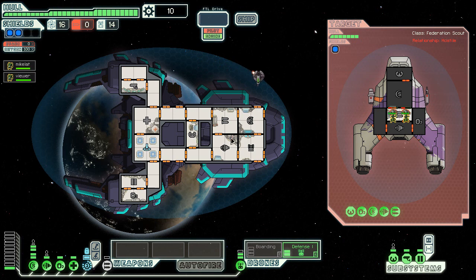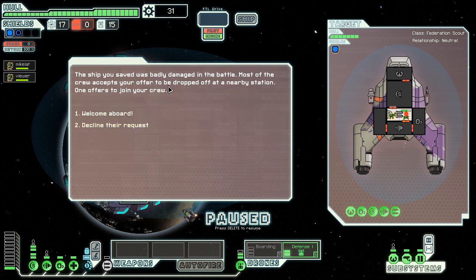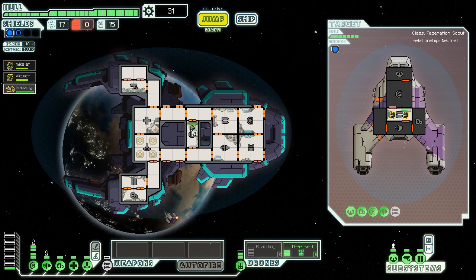My obsession with this ship early on is to find someone to actually drive the damn ship, and also find a competent boarding crew. You almost missed that, you dumb defense drone. We kill the pirate ship, and just as I say that someone wants to join my crew. Most of the crew wants to be dropped off at a nearby station, but one survivor joins my ship. It's an Engi — he's going to be driving.